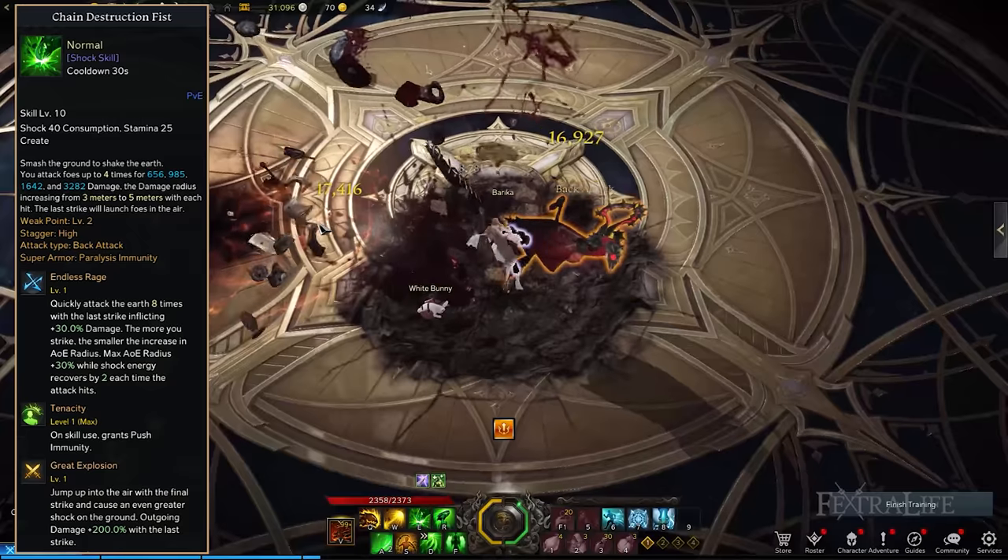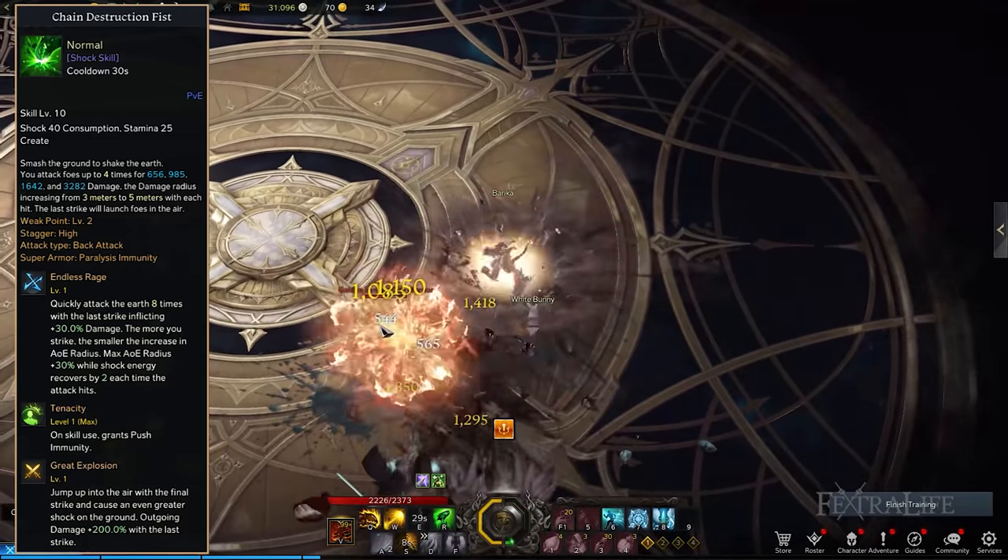Alternatively, you can go with Skillfulness, which doesn't let you attack as fast but mitigates the damage you receive in addition to boosting the damage you deal.